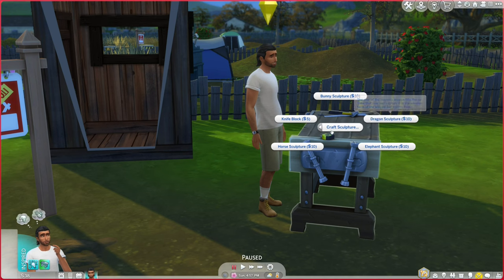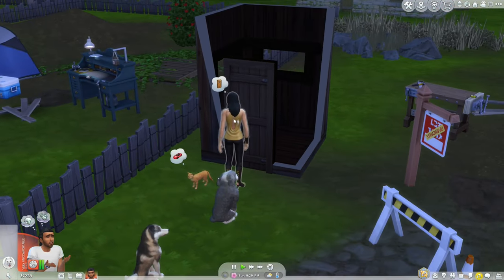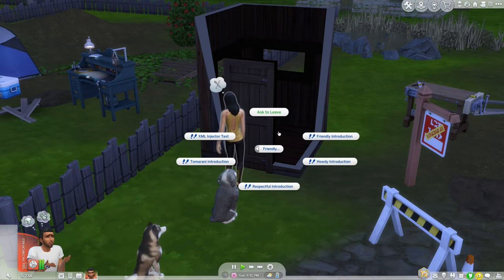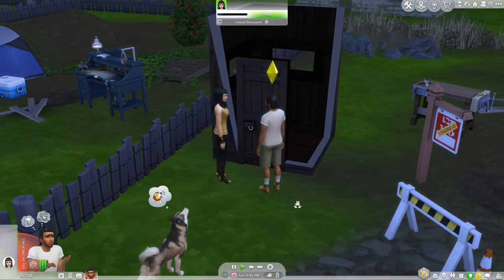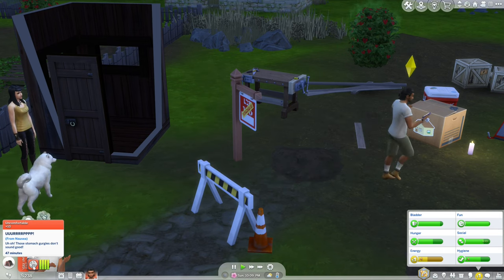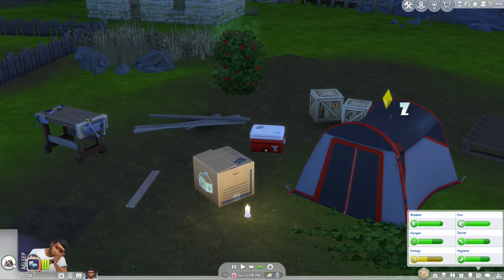Now we can make a bunny sculpture, horse sculpture, elephant sculpture, or dragon sculpture. We can also make a mirror but don't have enough simoleons. Then Lilith shows up — we don't really want vampires, but unfortunately we are at a vampire nexus. We go say hello, and since we're nauseated, we'll sleep for a bit until it wears off and then make some more stuff.